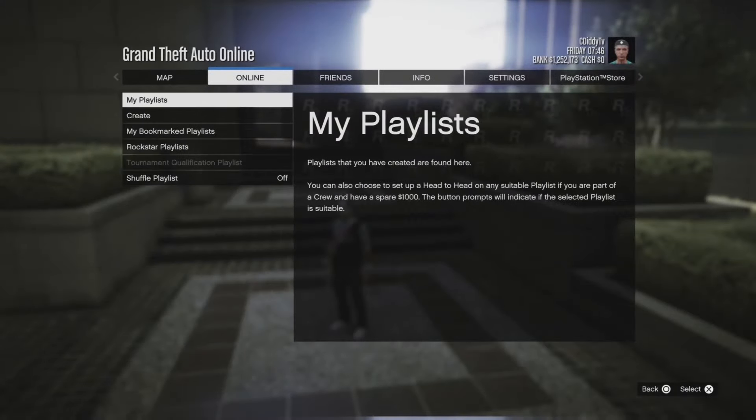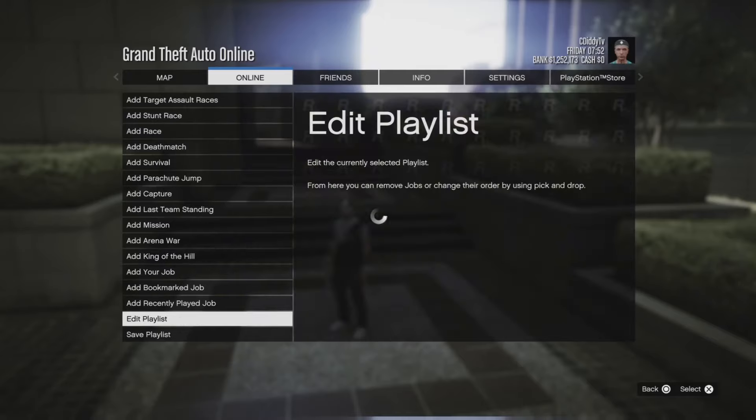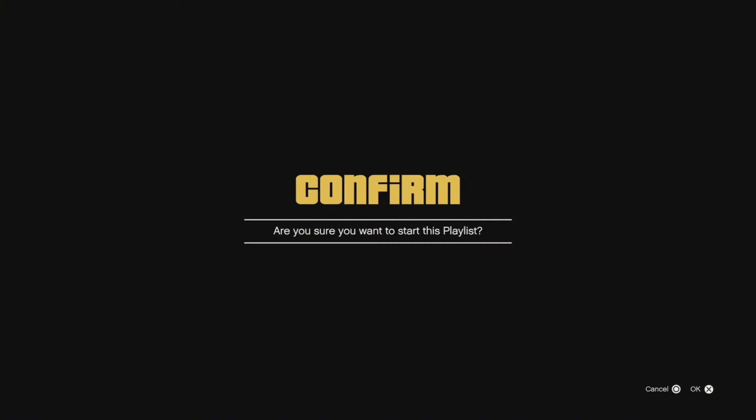Now for the IAA badge, we're gonna have to go to playlist, go to create, go to stunt races, and add the first stunt race at the top. Then go to the bottom and save that playlist. After that, go to my playlist and click on the mission we just added.